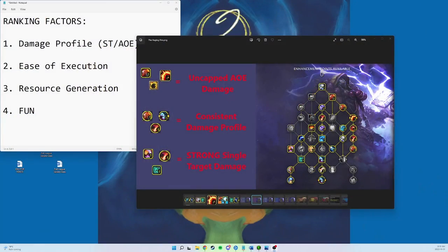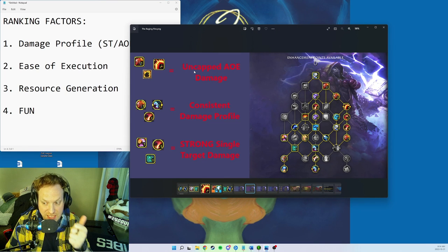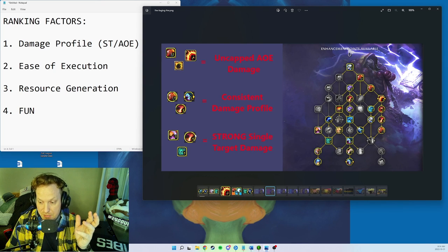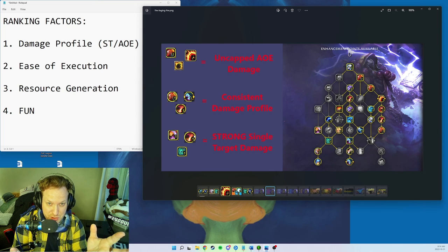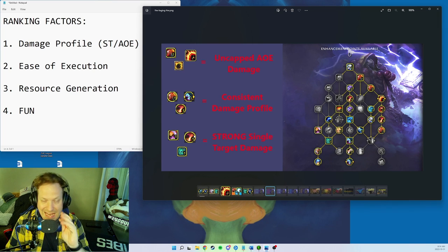Build number two: Raging Fire — uncapped AoE fire damage with Fire Nova, consistent damage profile, and strong single target damage. The damage profile covers single target and AoE. For single target it uses Elemental Blast, Primordial Wave, and Ashen Catalyst — the old Primal Lava Actuators, now combined with Hot Hands.